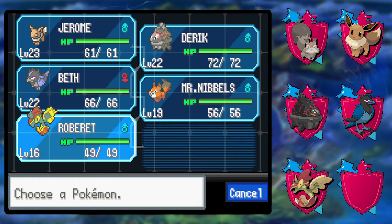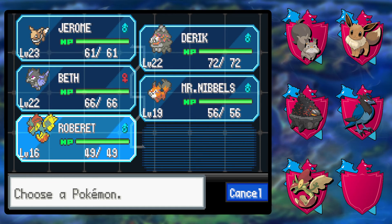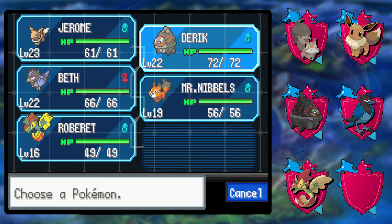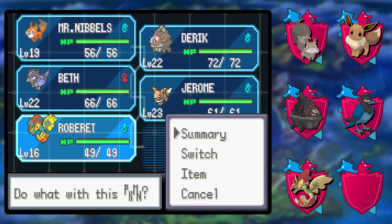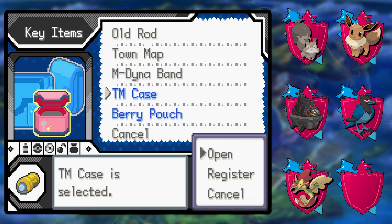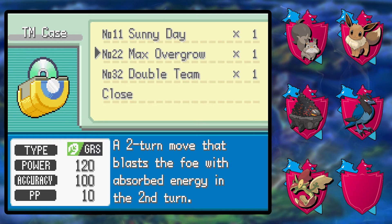I'm definitely going to need Robert to be slightly higher leveled to take that on. Derek is going to sit this one out — he didn't do much in today's episode but next episode he's going to be even more useless. Mr. Nibbles might actually gain a move or two. We definitely need something — hold on, didn't we get bullet seed or something? Wait — are you just straight up giving me a TM for max overgrow? What? I think this is supposed to be solar beam, but it's called max overgrow.